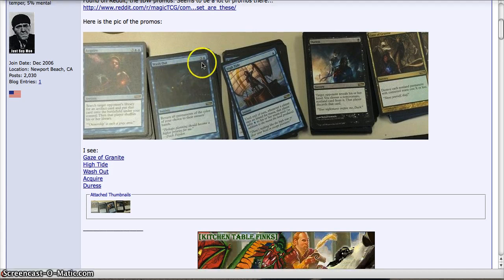So Washout is 3 and a blue for a Sorcery. I actually have the old Washout, which is pretty awesome — it has a Kavu being washed away. It returns all permanents of the color of your choice to their owners' hands, and that's pretty much it. But it's still pretty awesome, especially against monocolor decks.